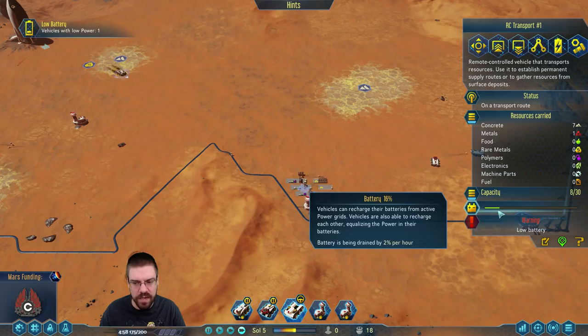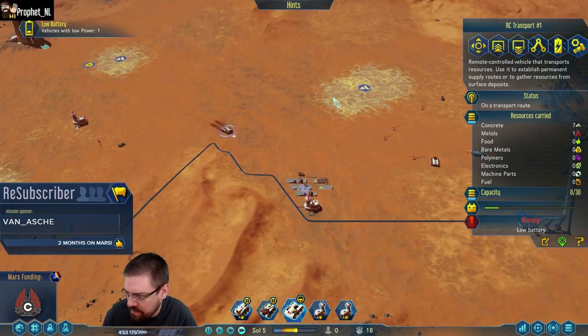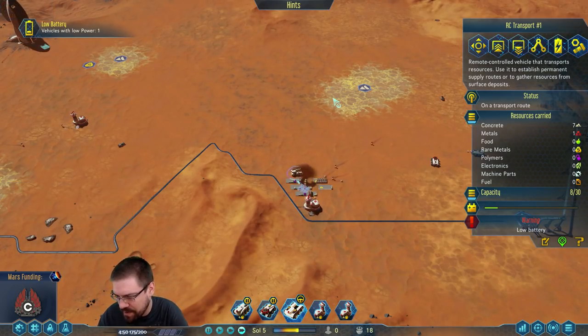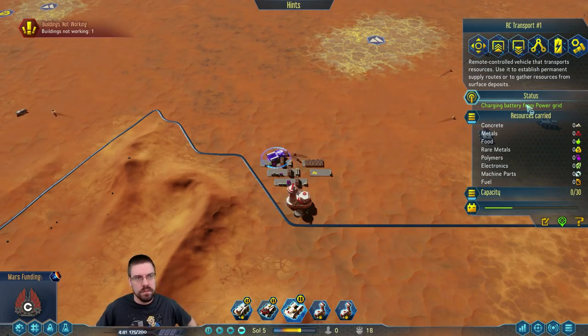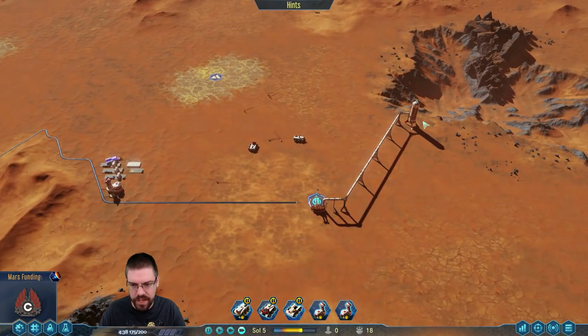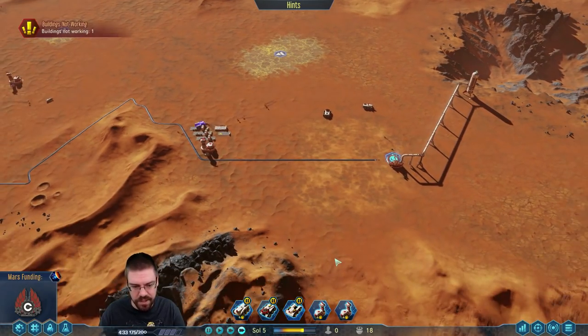I'm gonna see if it'll run all the way out of battery. Oh, right there — charging battery from power grid. So it shouldn't have even given me the warning. Apparently it's going to do that automatically.